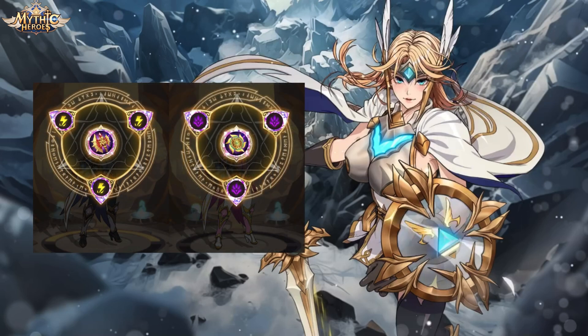For her equipment, there are 2 good sets to use. Axe of Pangu with Lightning Runes focuses on maximizing her auto-attack damage. Sudrashana's Chakra with Dark Runes focuses on increasing her nuke ultimate skill's damage and activating it as fast as possible.